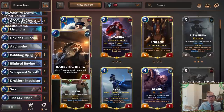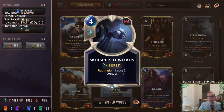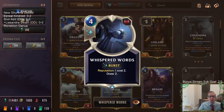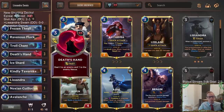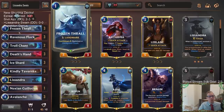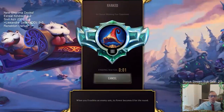We'll have Leviathan to pair with Swain for our top end. We have one Battering Bjerg to draw Leviathan and some Whispered Words for card draw. I know this has Reputation — it costs two — but our deck is not about that at all. It's still a four-mana draw-two for this game, which is perfectly fine. We also have Troll Chant to protect Lissandra. So that's our deck: Frozen Thralls and sweepers. Let's play our five ranked games.